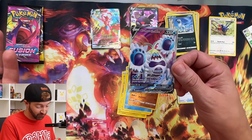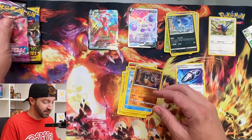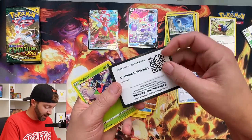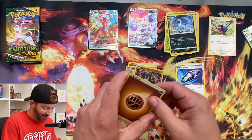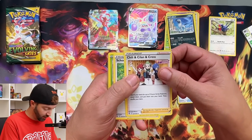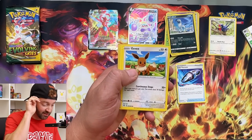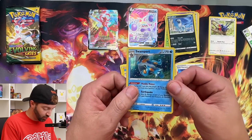That card wasn't stolen from us — person who grabbed the Fusion Strike stuff. Crabbominable, and I'll put that in the V stack. It's a little different than a V — it's the ultra-rare texture and all that. Last Fusion Strike: Kommo-o, Cilan and Chili and Cress, Shelmet, Shinx, Eevee, Panpour, Gossifleur, Qwilfish, and a holo rare Swampert.